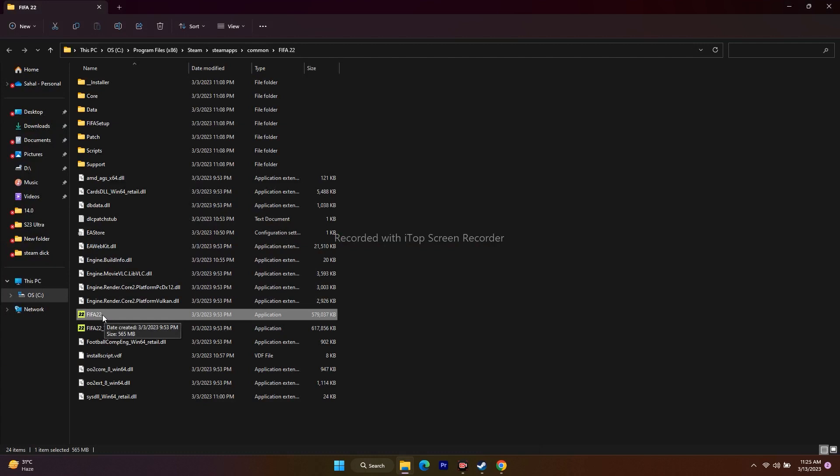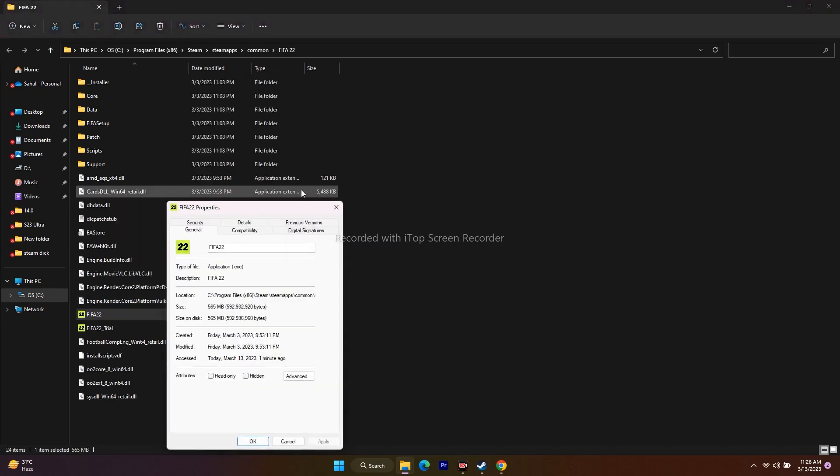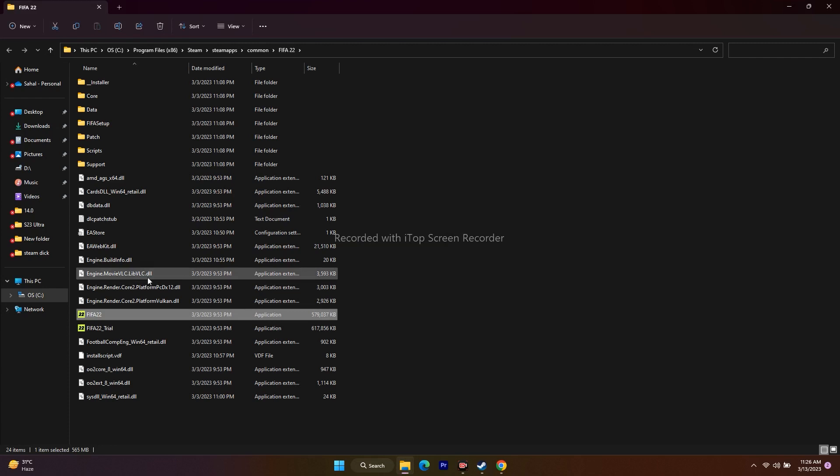The next step is to run the game as an administrator. Right-click the FIFA 22 executable, go to Show More Options, then Properties. Navigate to the Compatibility tab, check 'Run this program as an administrator,' then click Apply and OK. This step was found to work for many users across Reddit, Quora, and the Steam community forum.